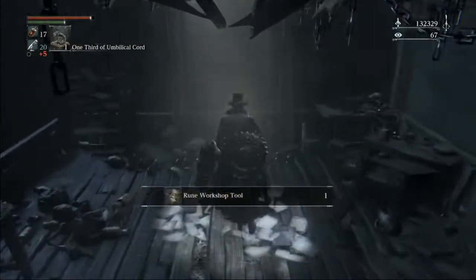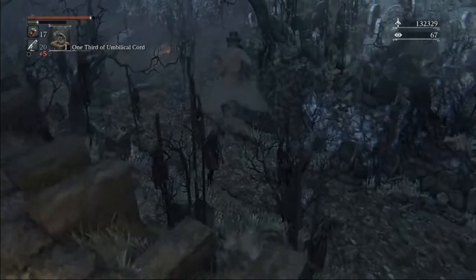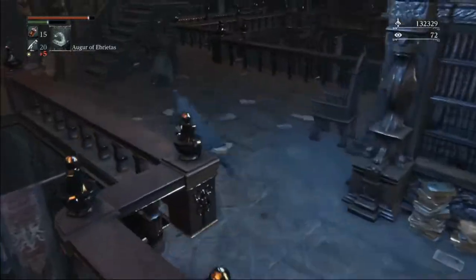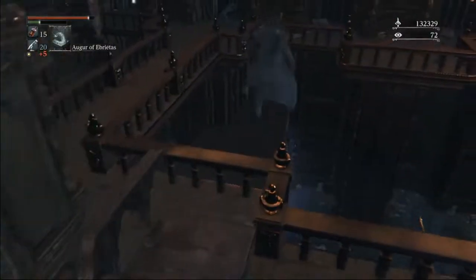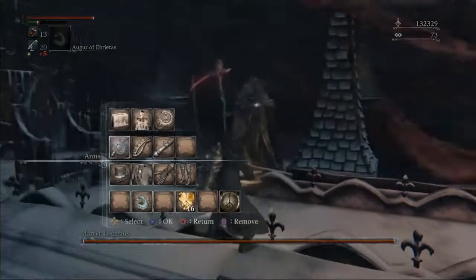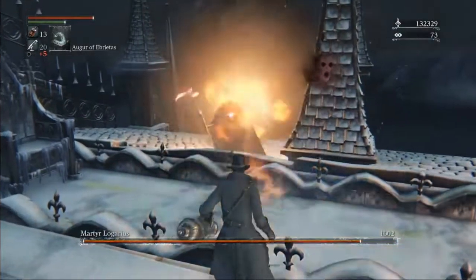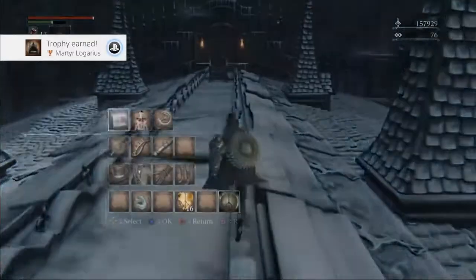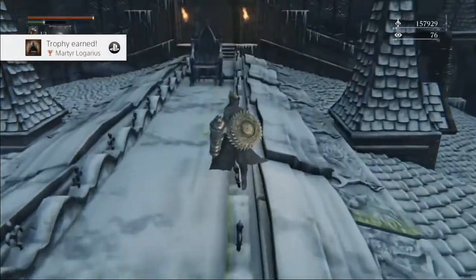Witches. And our Hunter's Tool. That'll put us back over here, and then of course we just go to Cainhurst next. In Cainhurst, we'll just want to remember to pick up our Executioner's Gloves. And then we got Martyr Logarius. Before we leave Cainhurst though, we have to pick up Logarius's Crown, and use that to go talk to the Queen, so we can grab the Cainhurst badge.